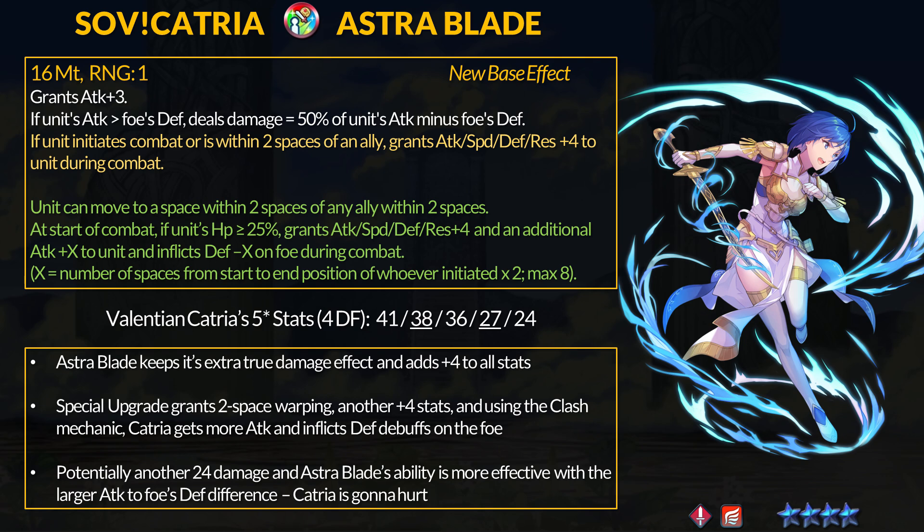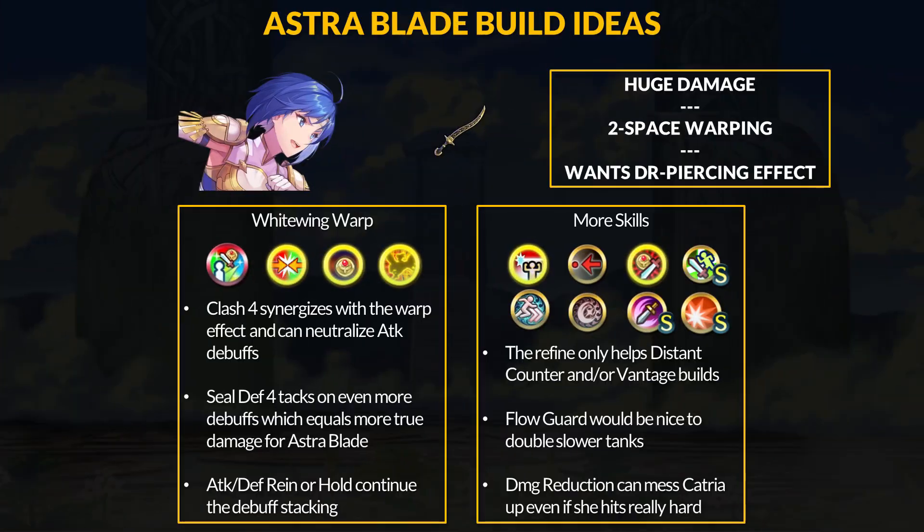Astro Blade can easily one-shot anything without high defense, and Catria has 2-space warping to get into range — you really need to watch out where you place your squishy units. Catria also gets bonus speed, defense, and res to generally be a better unit. Catria's gameplan is still simple: warp in from tricky places while stacking a ton of attack. Attack Clash 4 works similarly to the refine, and Catria can meet the 4-space movement requirement thanks to her warping. Even if you only move 2 spaces, that's still plus 12 extra attack and minus 4 defense. With attack and speed Clash 4, she also neutralizes attack and speed debuffs, which can basically replace her innate attack and speed bond 4.